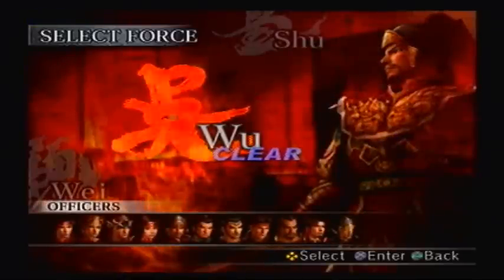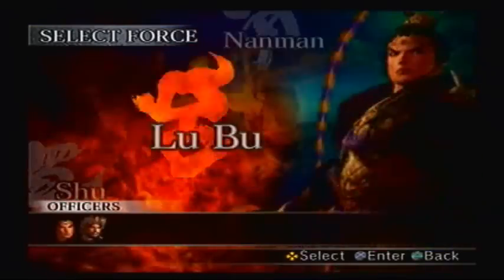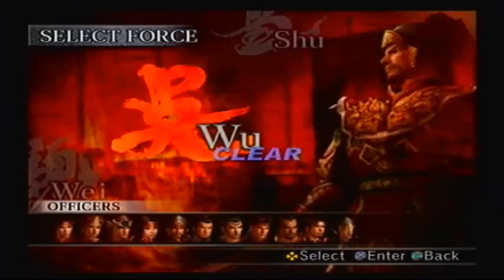In the last episode, we cleared the Wu campaign as every character — well, except for two. We'll redo the Wu campaign again later. We also have other campaigns such as Lu Bu and the Nanman to play as well.